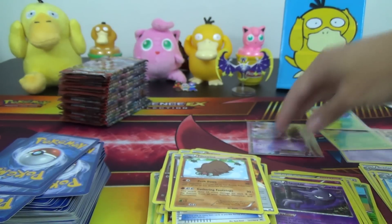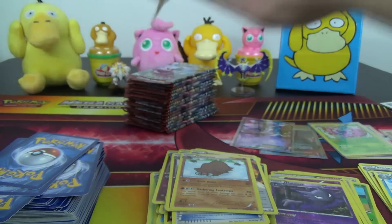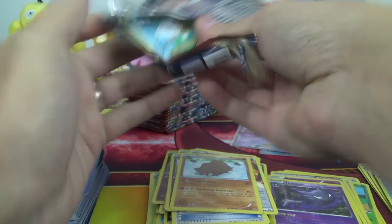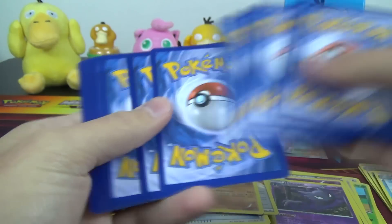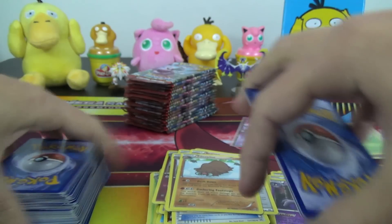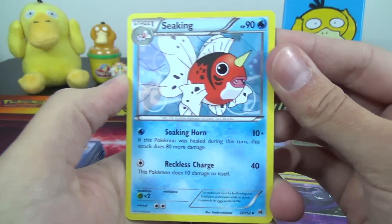Halfway through, we got three holo rares, Mewtwo EX, and a Giovanni's Scheme Full Art. Hopefully the second half of the box is even better, because the average box — if I remember correctly — usually has about two Full Arts, four regular-art EXs, and maybe three breaks. So hopefully we can find a Full Art and at least two EXs on this side that are not Full Arts.